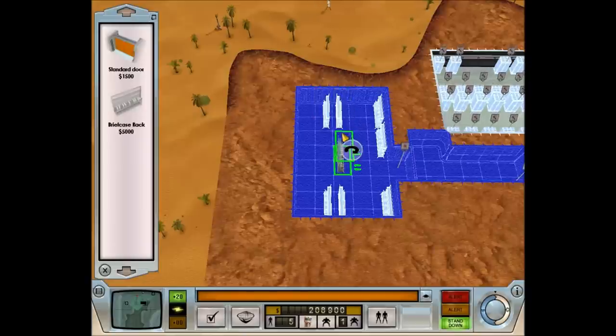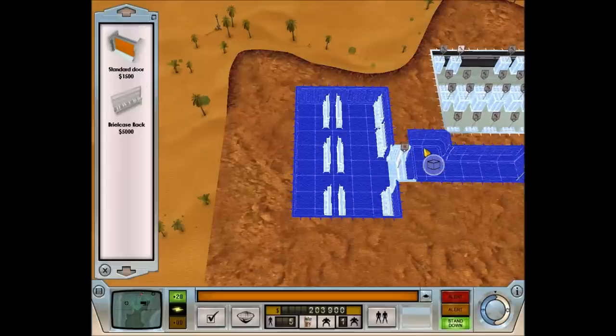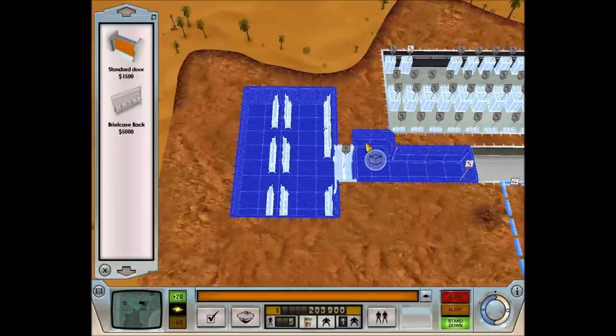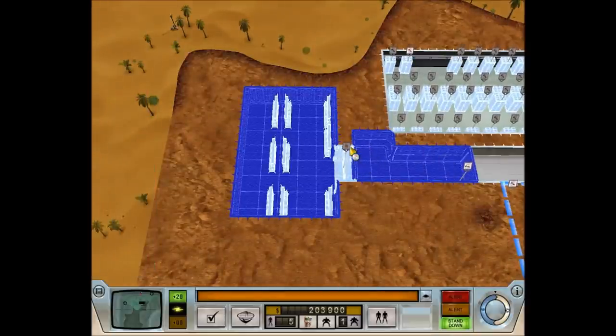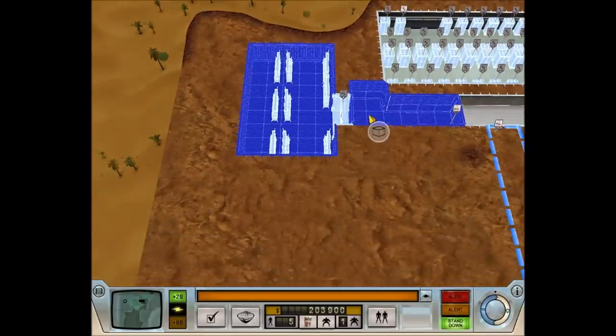All construction workers are busy at the present time. We've got some briefcase racks, and we'll build a standard door there. The reason I've put this little alcove here is because I'm going to — when we get the ability to place them — put a security camera here, and we'll extend the corridor down this way.